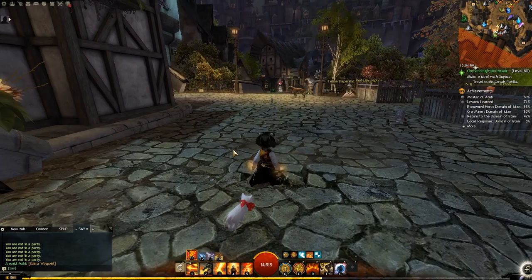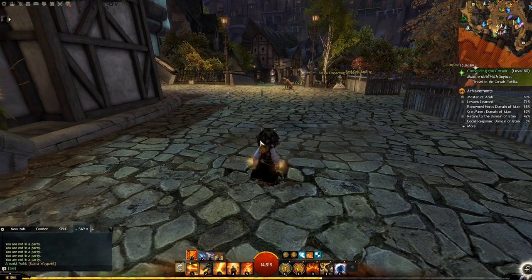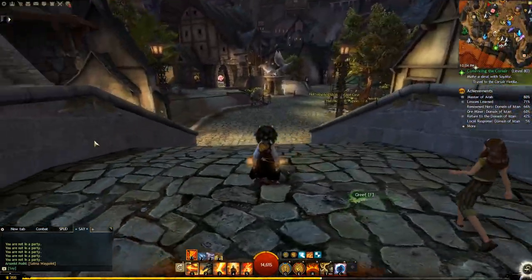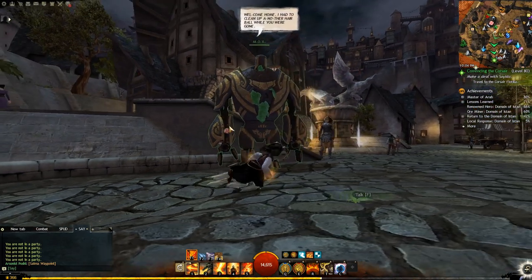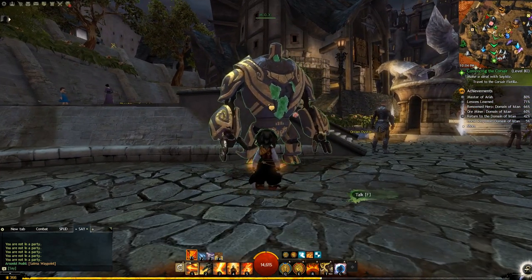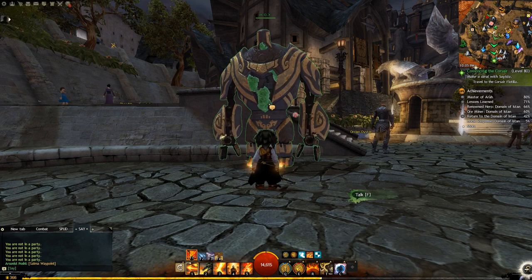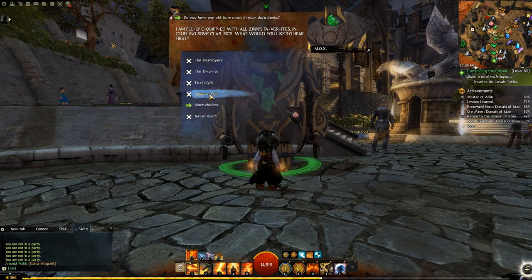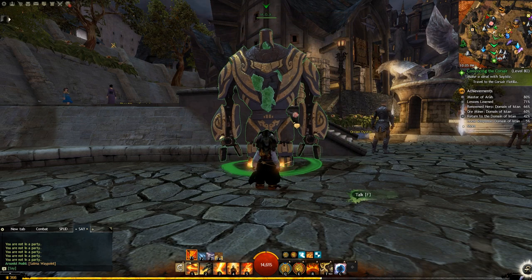As you can see, there are a lot of items in my home instance that you may not have in yours — and also a lot of cats, which we'll get to. One thing you can do is unlock things through story achievements. A good example is this NPC here, who is unlocked by completing Episode 5 of Season 3, where you rescue him in Draconis Mons. When I click on him, he gives me the option to change the background music in my home instance with quite a few different choices.